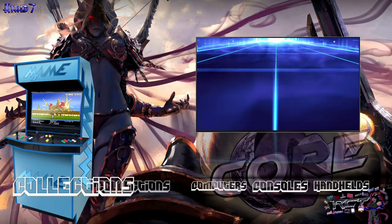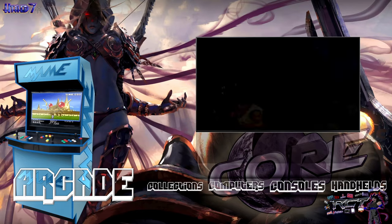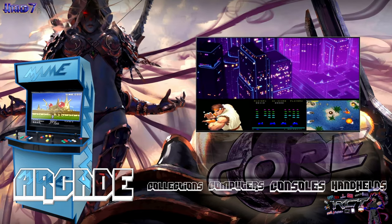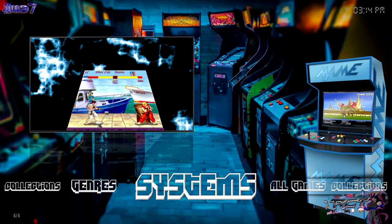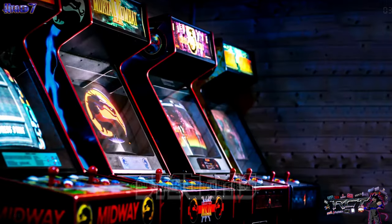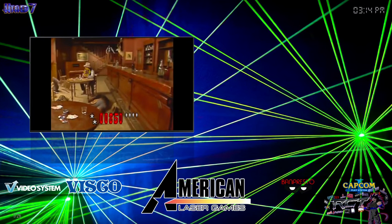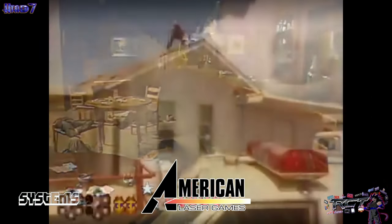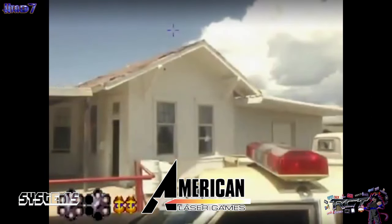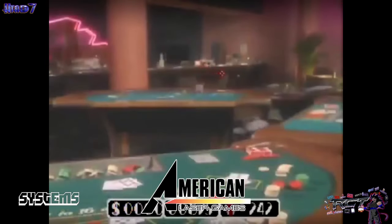Once you are in the Core Build, all you have to do — at least for two of the three included packs — go into Arcade, then into Systems, and you will find the first one here which is American Laser Games. So let's go into this one to check out the list.